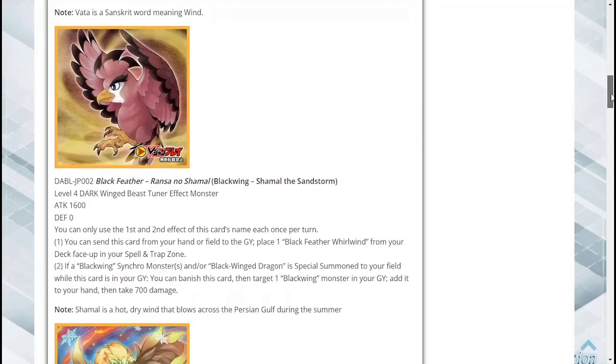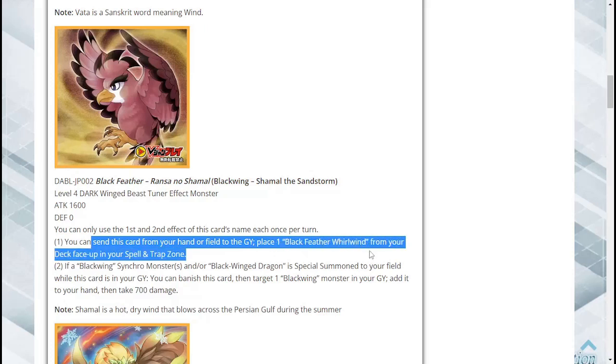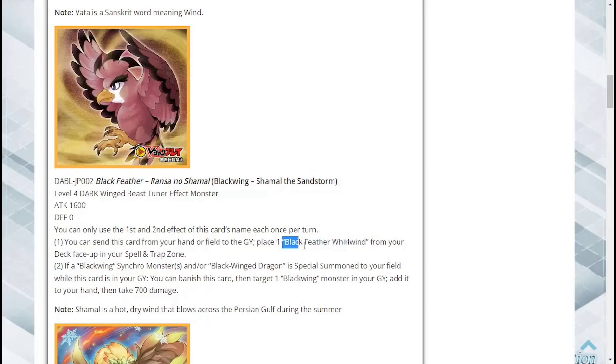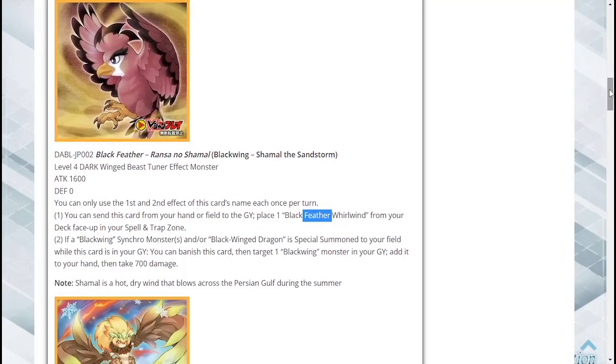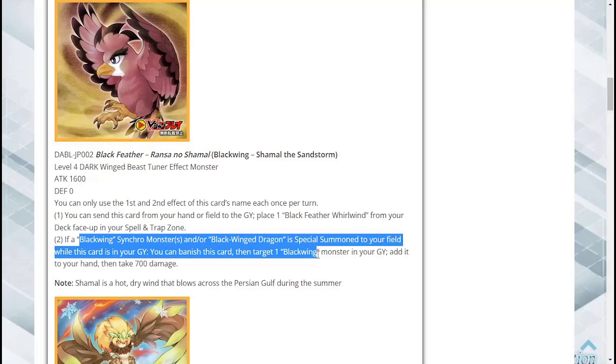Next, Blackwing Shamal the Sandstorm — a Level 4 Dark Wing Beast Tuner Effect Monster with 1600 attack and zero defense. Each effect can only be used once per turn. You can send this card from your hand or field to the graveyard and place one Black Feather Whirlwind from your deck face-up in your spell and trap zone. I'm assuming Black Feather Whirlwind is a new card since Black Whirlwind is the one I'm familiar with.